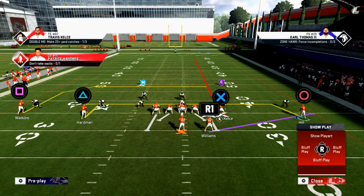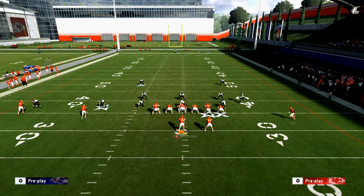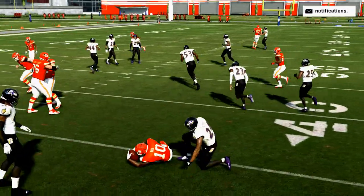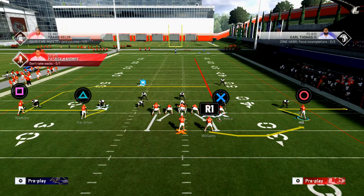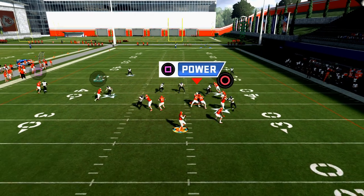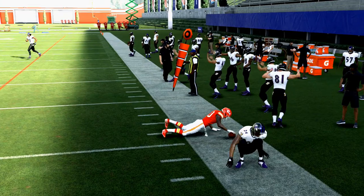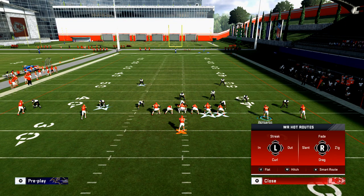Another thing you can do is double hitches — streak Travis Kelce, hitch McCall Hardman, and then once Tyreek Hill goes in motion, hot route him to a hitch. Those hitches are really good against man because they're unbumpable routes. You could also put Tyreek Hill on a zig, and when he cuts to the outside he's going to roast man-to-man every single time. So now you have two quick reads against man — very simple.